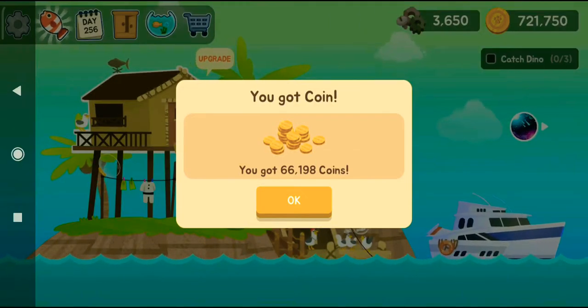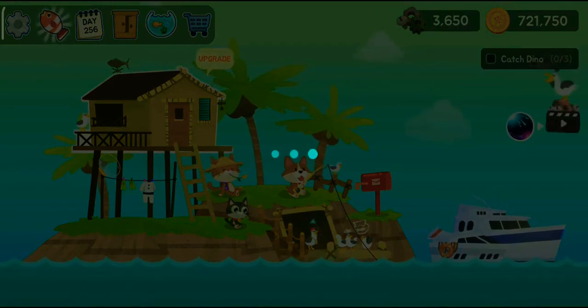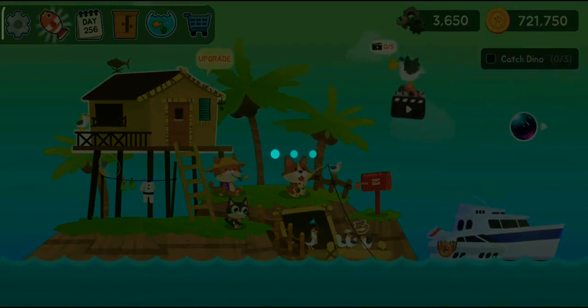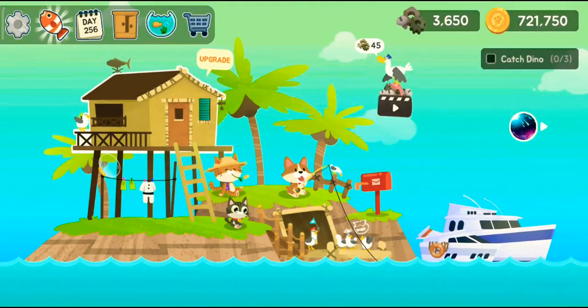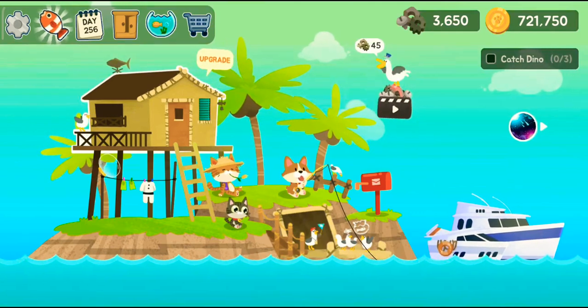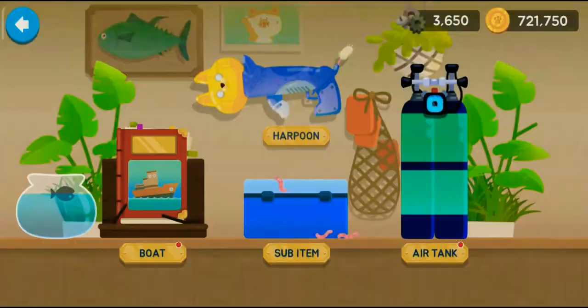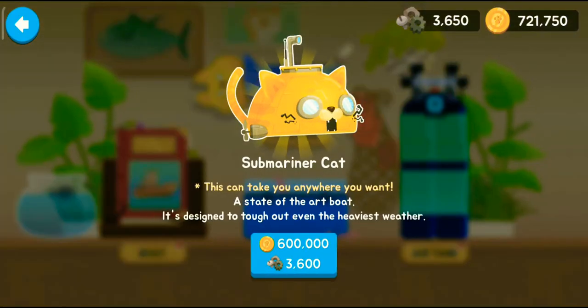Hey guys, I'm Banana Peel and welcome back. By the time you see this video it's gonna be a long time because there's a lot of farming done — we finally got 3650 years! Our mission today is to get the submarine cat. I have the cash for it, I have the gold for it, so let's just take a screenshot.